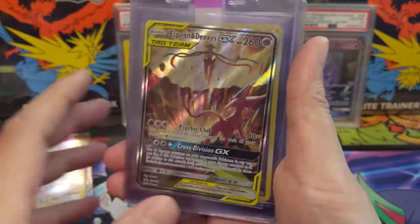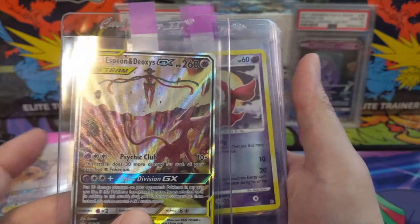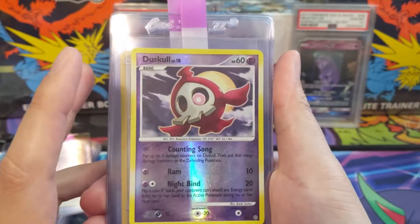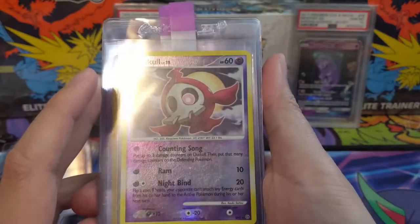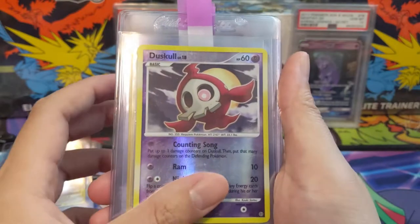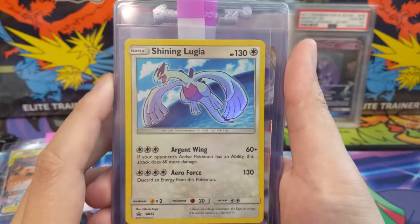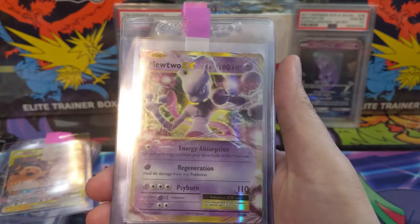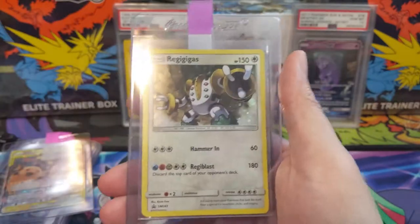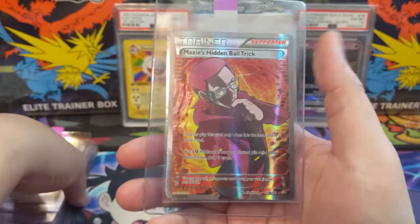Here's the Espeon Deoxys — still a lot of cards like this that were in Tag All-Stars that we're still waiting for in English. Then some cards from a starter set — a couple of kind of secret rare shinies that I didn't know about until this past year. Dustox skull — there's another one coming up. The Shiny Lugia promo — I believe this came from the Shining Legends premium box. Mewtwo from Evolutions, another Blastoise, Piplup, Glaceon, Leafeon, and a Regigigas.